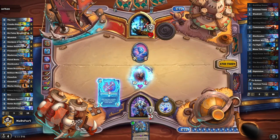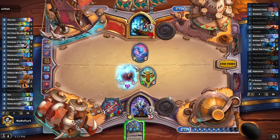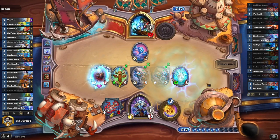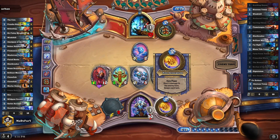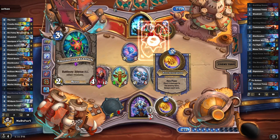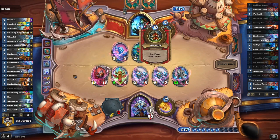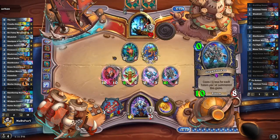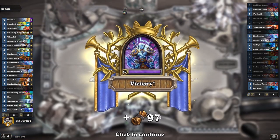So we're gonna summon some pawns — this is gonna be a good turn. And we have a... nice. Okay, attack here. Summon. And get an 8/8. Oh wait, I didn't... okay. This was a bad mistake.